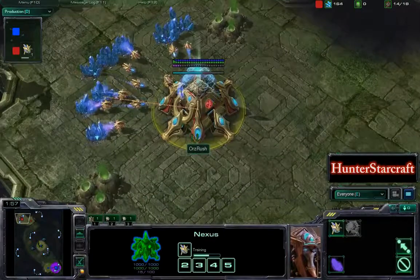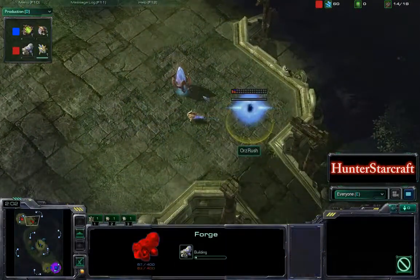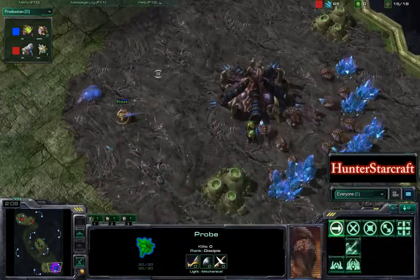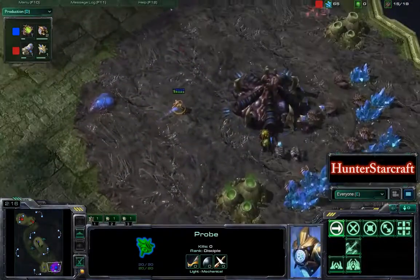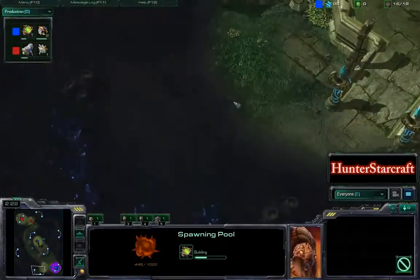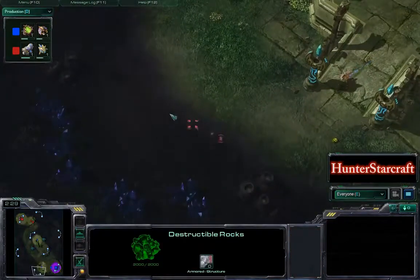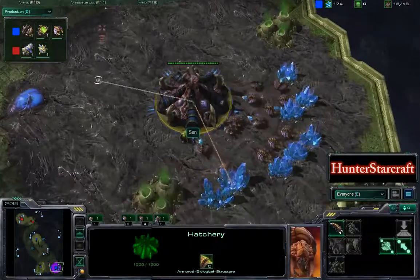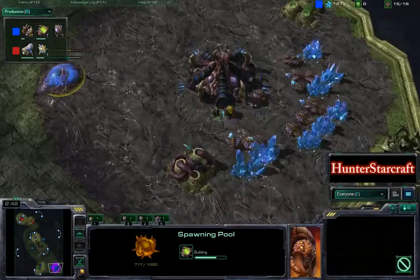Jungle Basin, of course, one of the new maps added to the map pool recently, along with Shakura's Plateau. It has some unique features. We actually have a very early scout here from Orr's Rush. We can see on Orr's cam he sees the timing of the spawning pool. I'm surprised that Sen is actually getting a spawning pool and not a 14 or 15 hatch, just because this backdoor expansion is quite easy to defend. The spawning pool is about 66% complete.